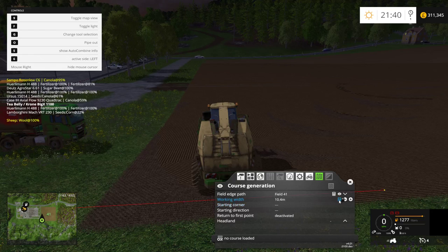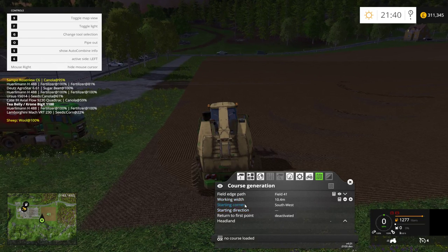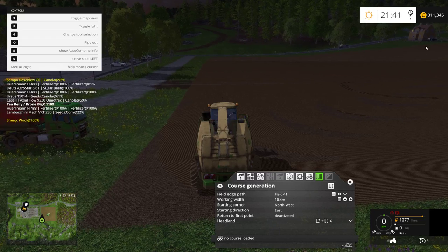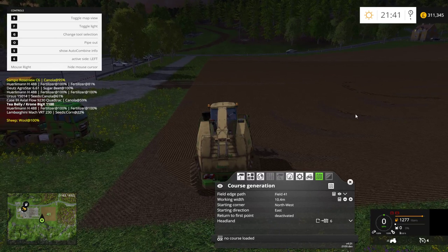Working width is 10.4. You can press that and it'll tell you what you're working with when you spread it out. The starting corner — I'm going to do it from the north west corner. I've worked this field before so I know where it's going to be. I'm going to go north west and east, so it starts around about here. I'm going to do headlands and max them out, so it just keeps going around in circles. It makes it easier so it doesn't get stuck on fences and trees. I suggest at least a couple of headlands.